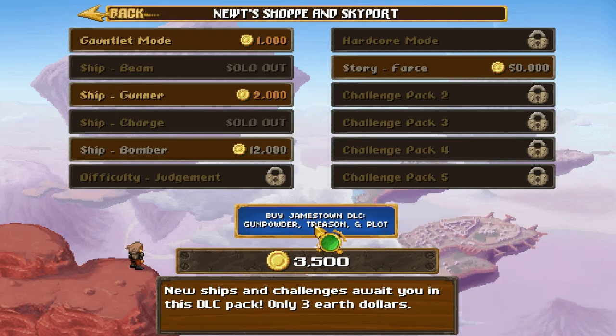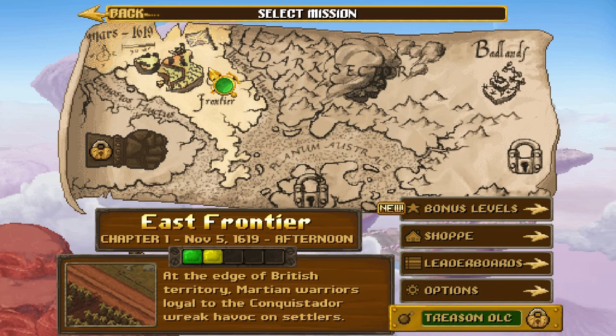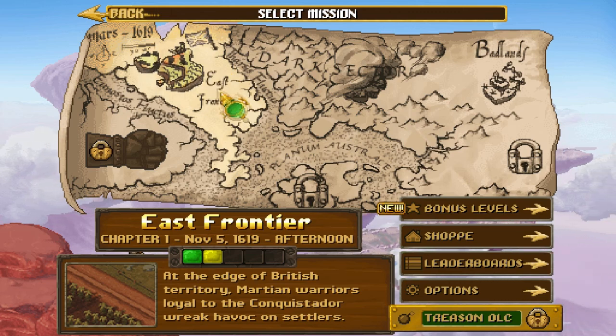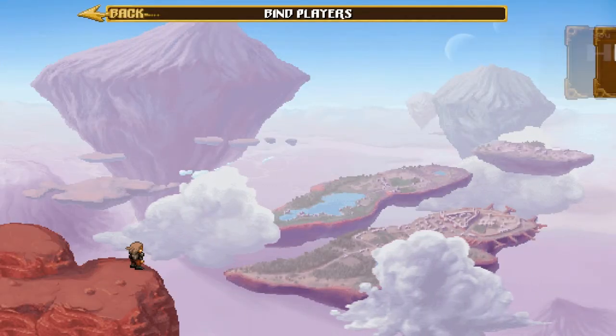There is some DLC for Jamestown, if one is interested in such things. This game is, technically, a bullet hell shooter, a shoot-em-up. It's really in the same genre as games like Scorgasm and Arcadia, but it's not a dual-stick variant. It is a traditional side-to-side, fire your cannons as a hell ton of stuff comes at you. So let's assist the British colony of Jamestown on Mars in attempting to push back a Martian-led Spanish invasion.